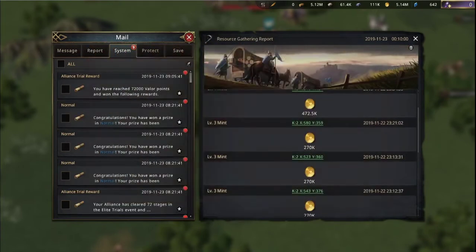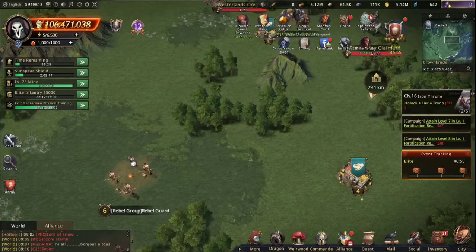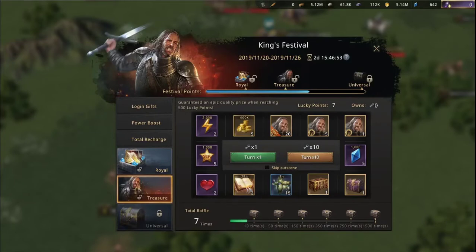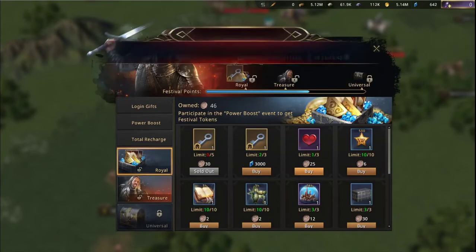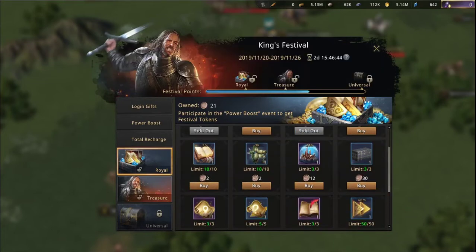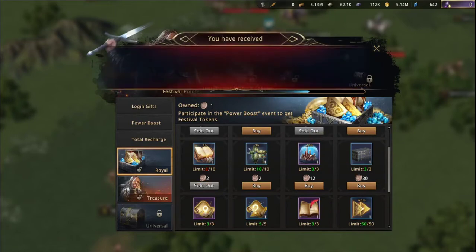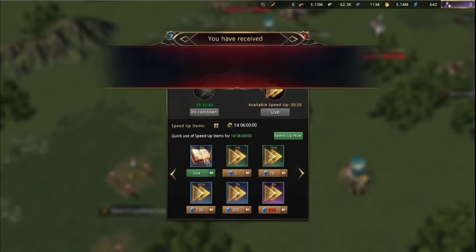And we have some more mail. I actually get 100 tokens from something — that's amazing. Let's go back to the raffle. 21 left, let's buy all these. See how much stuff you get if you're doing well.